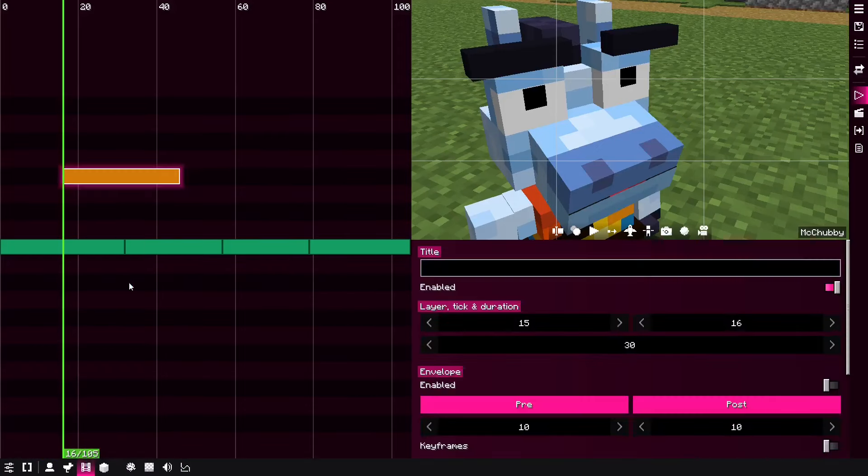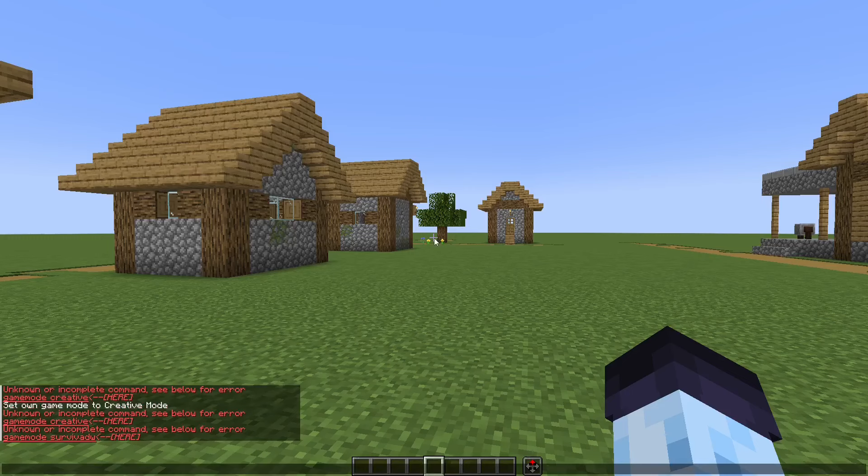Now let's talk about miscellaneous features added in BBS mod 1.1. Here I'm in a world with no cheats enabled, so I cannot change my game mode to creative. What you can do is execute the command 'bbs cheats true,' and now you'd be able to change to creative mode and fly around. If you want to disable cheats, change true to false. This is pretty useful if you downloaded a map that has cheats disabled — without having to go to NBT Explorer, you can just enable cheats with 'bbs cheats true.'